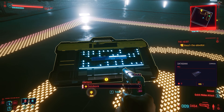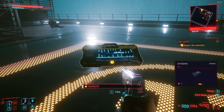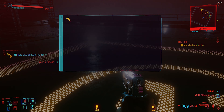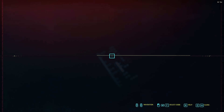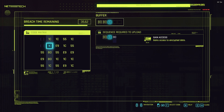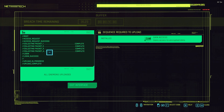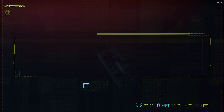I didn't pick up the dog tag the first time around, so I'll find out its true relevance shortly. T-bug will say you need to get to the back doors and she'll attempt to hack them and get them open so you can run away before you're swamped with guards. Wait for T-bug to unlock these doors, then turn back on yourself and head upstairs.